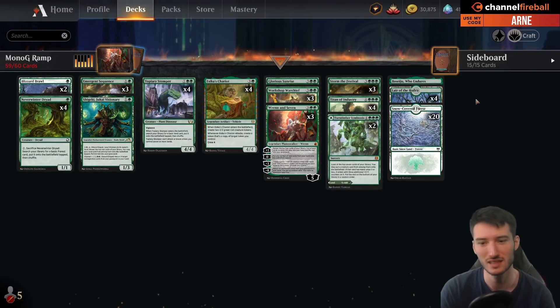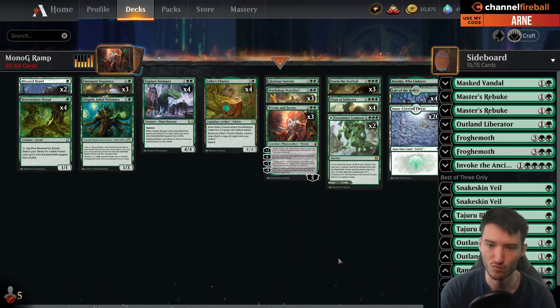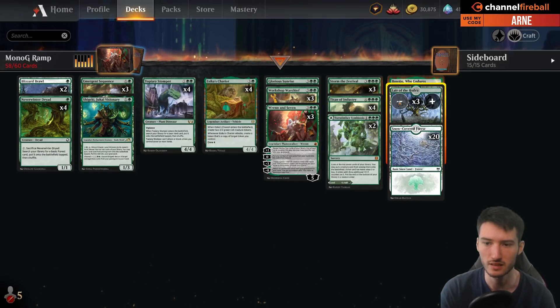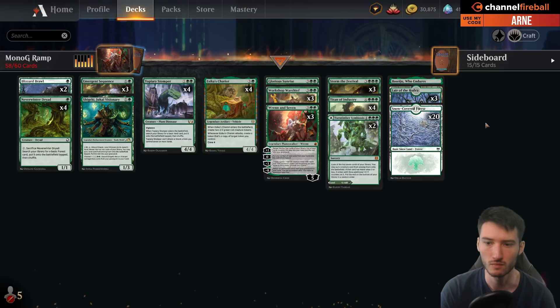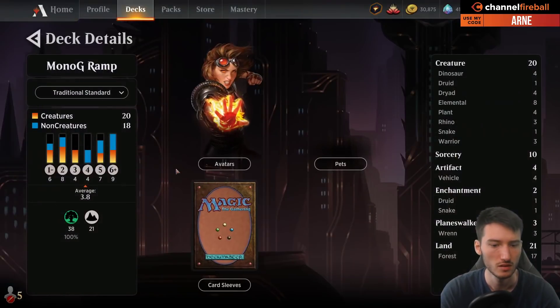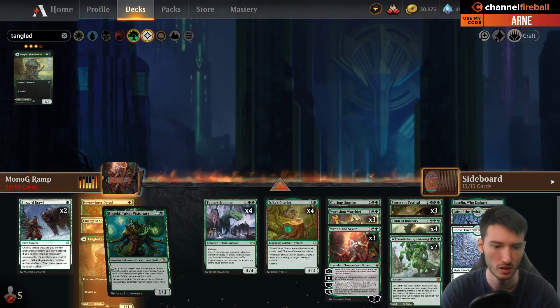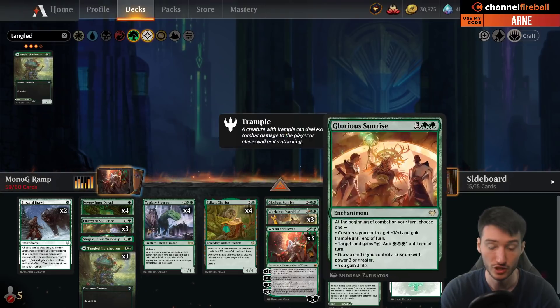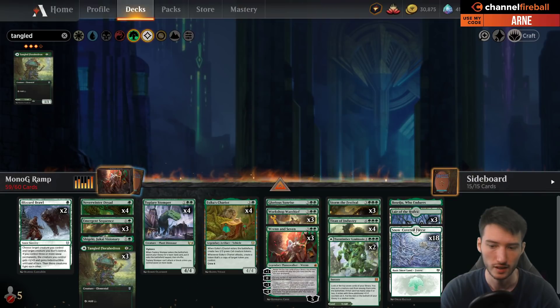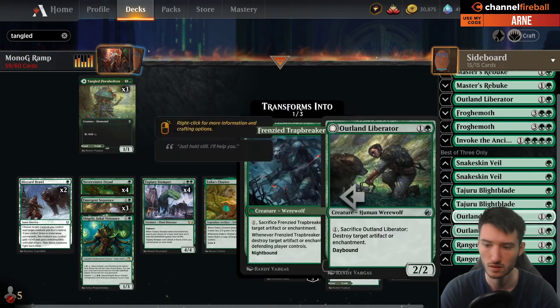Storm the Festival — maybe just play three. Warchief is good against certain types of decks, but I'd certainly cut some of these. Maybe three is fine. Cut some of these forests and play Tangled Florahedron — just having more rampers. Maybe play three, so now we have ten total early ramp options before turn two. Shigeki sort of as well. Shigeki was kind of impressive there. Put Bank Buster in the sideboard — some of these Liberators I don't like.